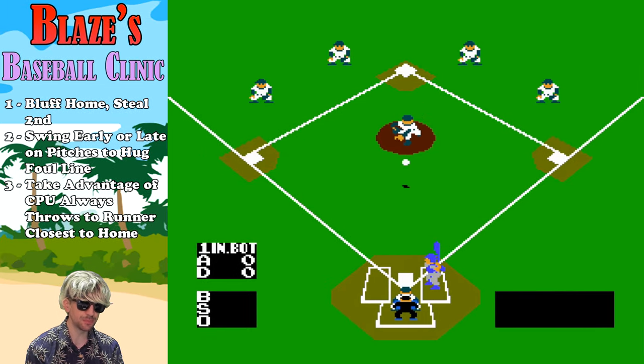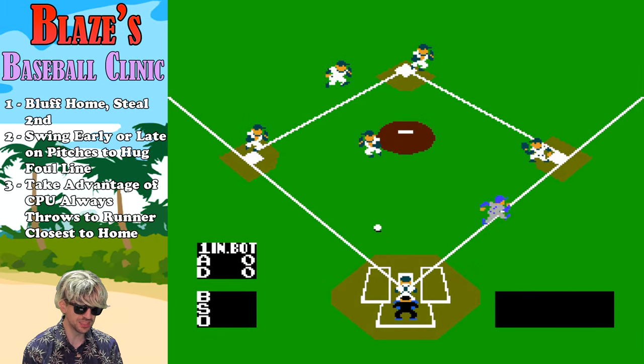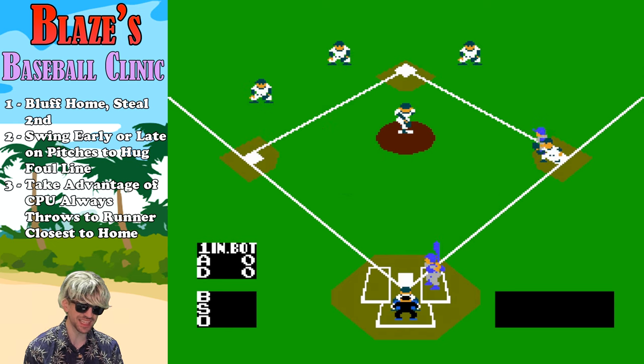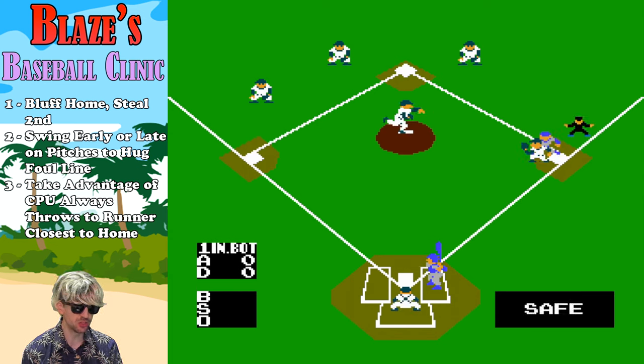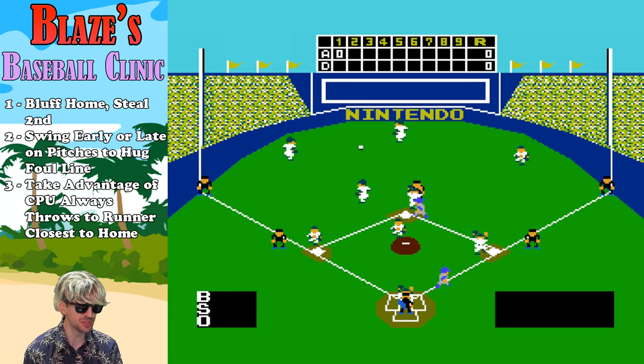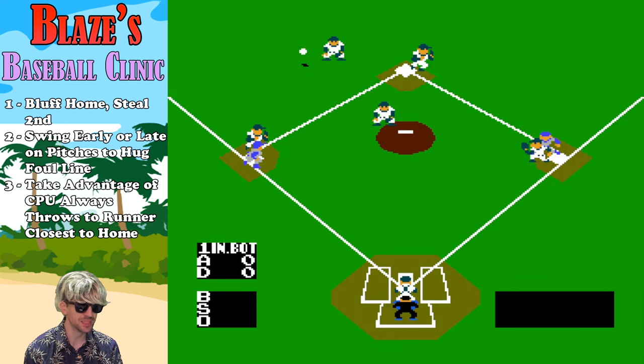Alright, welcome to my baseball clinic. These tips will help you earn more runs and prevent runs in NES Baseball. First, the bluff home, steal second technique. Like most baseball games, when you have runners on first and third, you can generally always advance the first base runner to second by bluffing like you're going to steal home with that third base runner. They'll be forced to throw the ball home, at which point you should return your man to third base while stealing second with your first base runner. And because thrown baseballs travel far slower than humans can move, you'll always be able to safely reach second before that throw can get there.